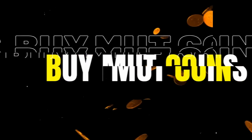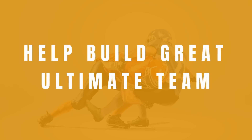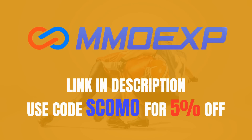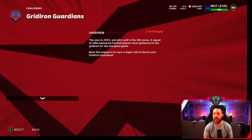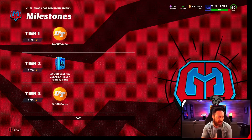Need some coins? MMO EXP - yes they are real, no they aren't instant, no one is, but they are reliable and the cheapest around. Use code SCOMO for five percent off. Get some coins, stack your team, get those dubs!